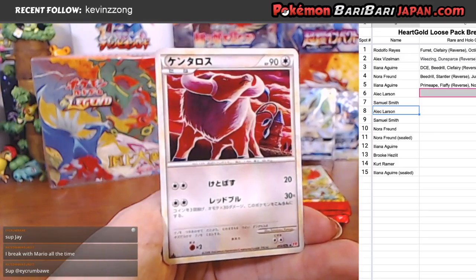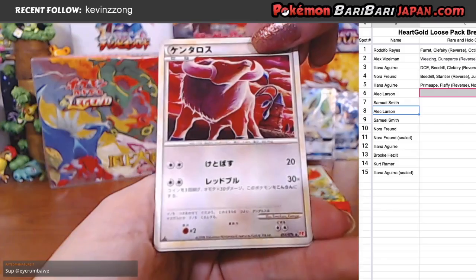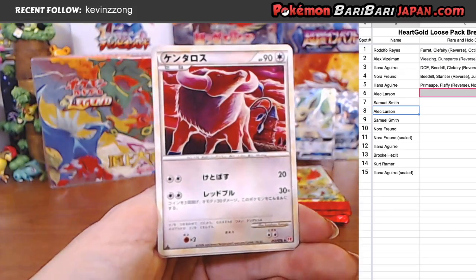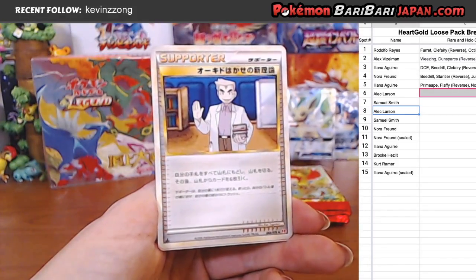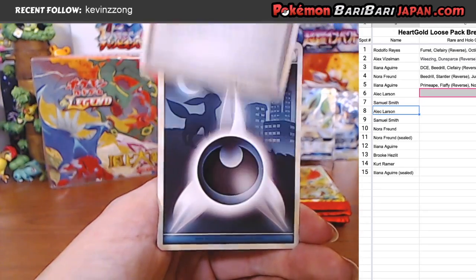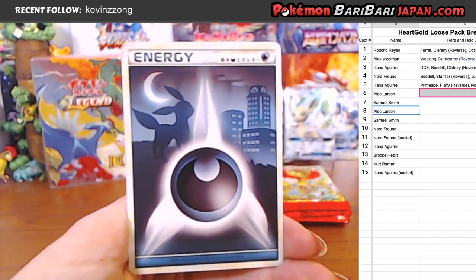Tauros with the super weird art. I actually think — is that the same artist that did a bunch of stuff on the Tag Bolt set? I feel like that might be the same person, he's been around forever. Professor Oak's Advice, something like that. And another Dark Energy — this time going to Alec. Hopefully you like Umbreon.